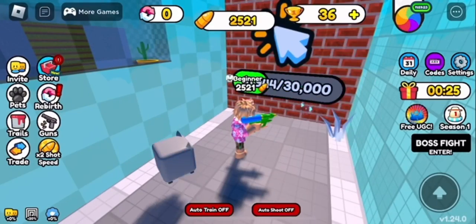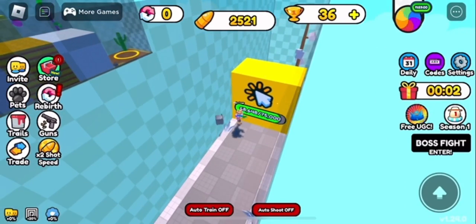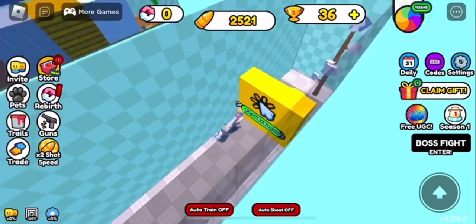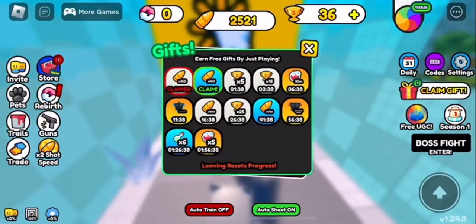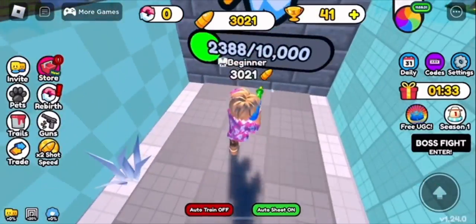This one was a lot harder — it just took a lot more force to get it. But to get the item, you just need to complete all the UGC tasks and you'll be able to get it. That's basically how you get it — there's nothing much to it, just grind. It's like any simulator.